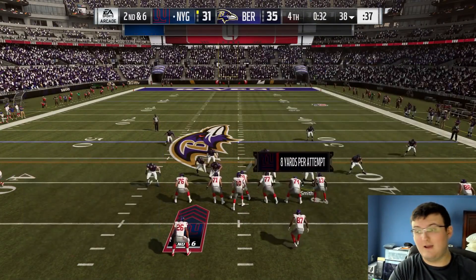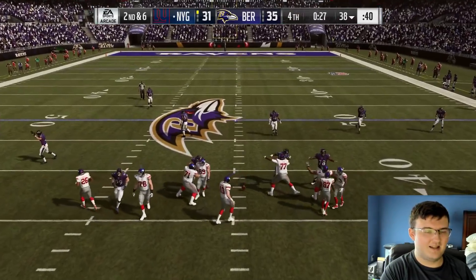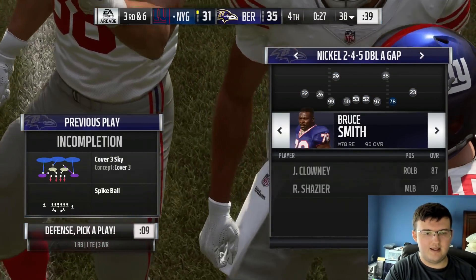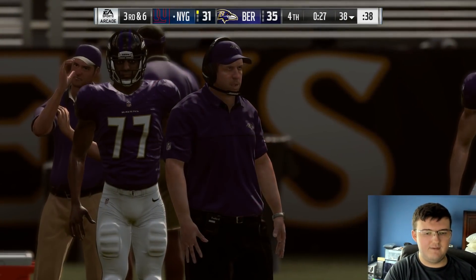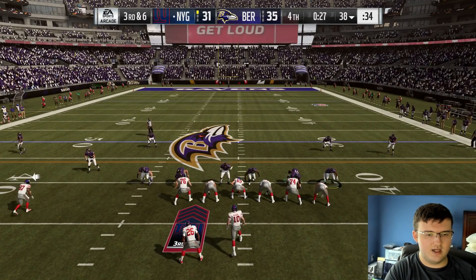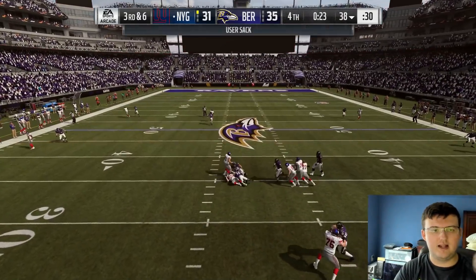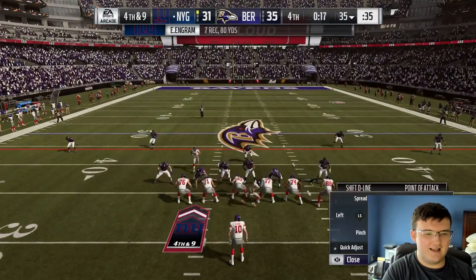They're going to spike the ball, so we have some time to show you this. Sub in Ryan Shazier at that right-hand linebacker position, put him in there, call mid-blitz, spread your defensive line, and slant inside. What you're going to do is use your Shazier here — move him over to the right, all the way to the right, and bam — got a sack, just like that.